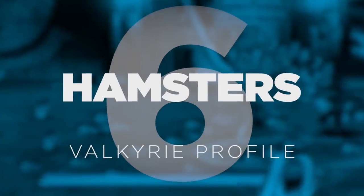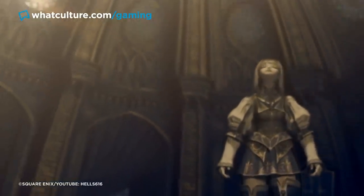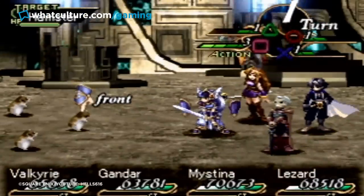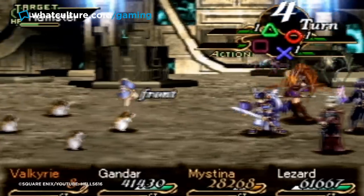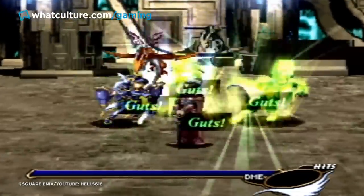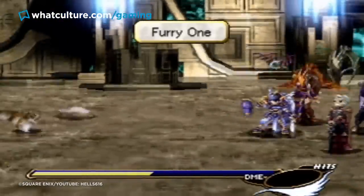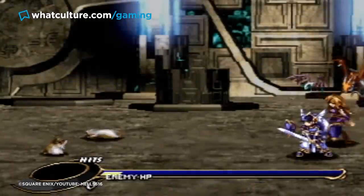6. Hamsters — Valkyrie Profile. As a game about fighting mythical creatures in the service of Norse gods in preparation for the legendary Ragnarok, Valkyrie Profile is chock-full of powerful characters. So when you return to a place where once such powerful opponents stood and find a cute and cuddly hamster instead, you'd likely think you just stumbled upon an easter egg or an in-house developer joke. Well, the joke's on you, because these are not your standard pet store fluffballs. Though they may open the battle with two hilariously inept attacks, the laughter suddenly stops when they pull out their killer move: a horde of stampeding hamsters that inflict a simply eye-popping amount of damage.